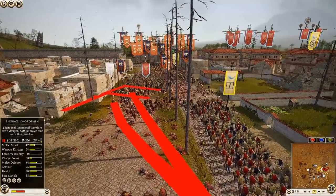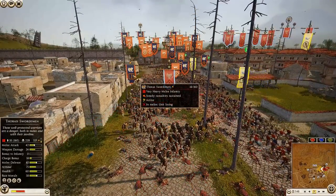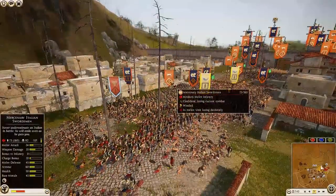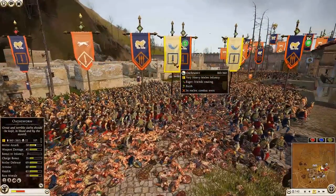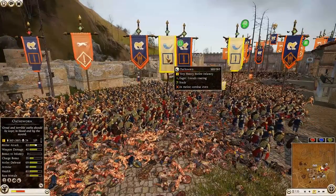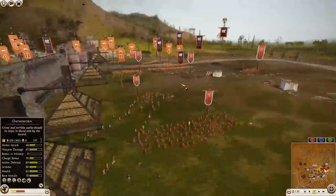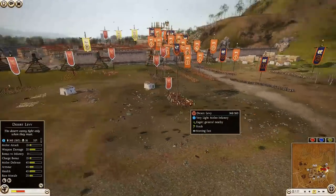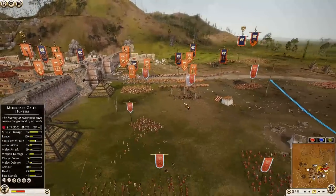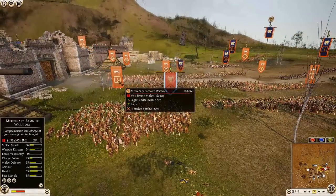He's bringing up his second unit of Osworn. The Axe Warriors are doing pretty good actually — taking on a small unit of Thorax Swordsmen. The Italian Swordsmen are still there. Another unit of Osworn blasts their headhunt off the bat, kills picking up. Second Osworn at 119-120 kills. Nabatea is making a move outside the settlement — bringing all his infantry. The second unit of Massilian Cavalry just shows back up out of nowhere.